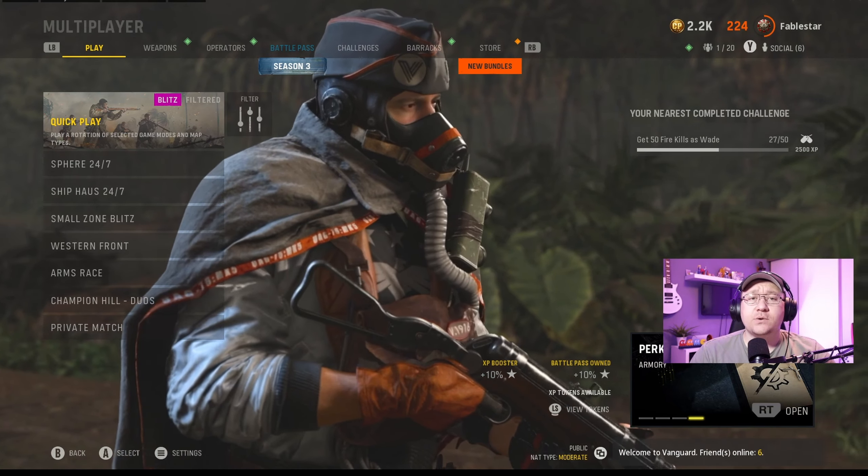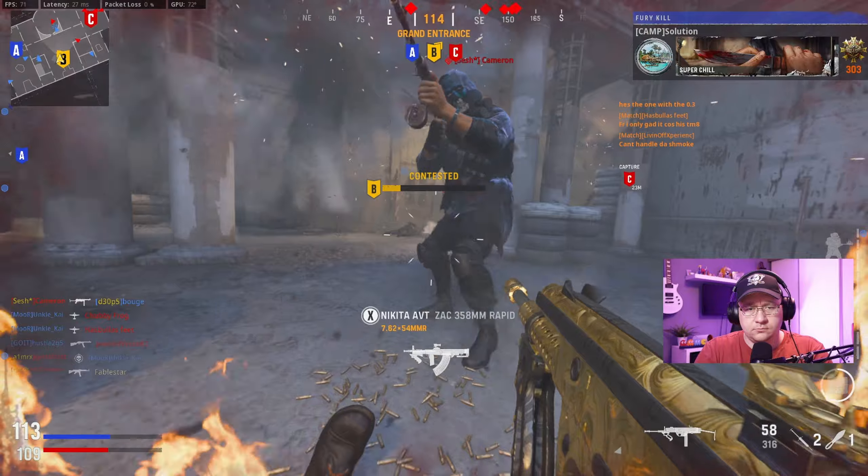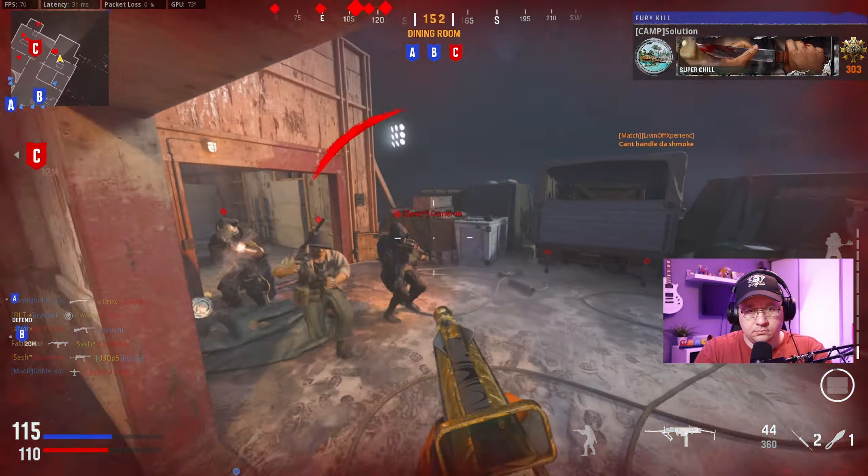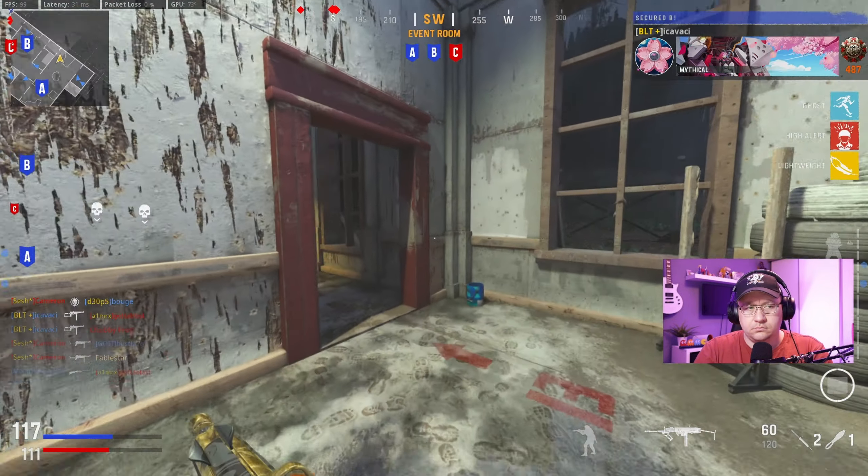There are three ways to go about unlocking the Blixen. The first way is in Call of Duty Vanguard multiplayer — you have to get three kills while sliding in 15 separate matches. Unfortunately in Vanguard you cannot back out, so you do have to play the game all the way through even if you've already got your three kills.